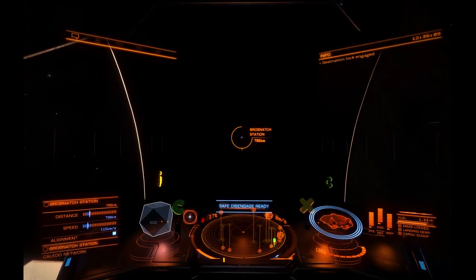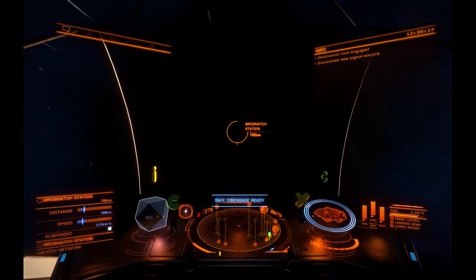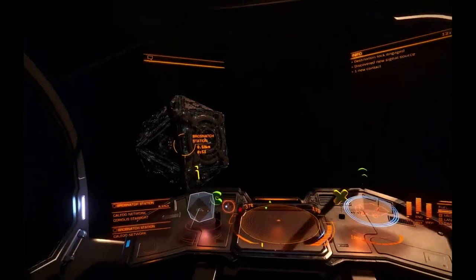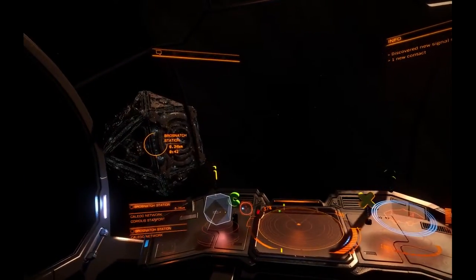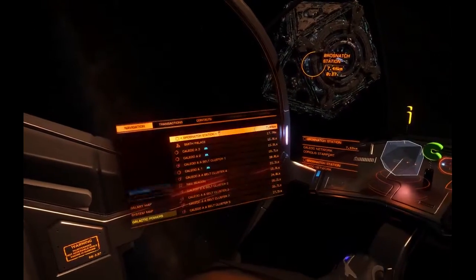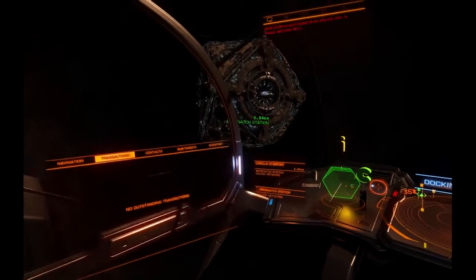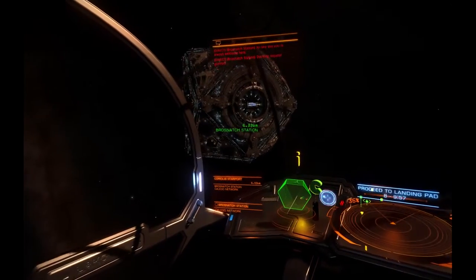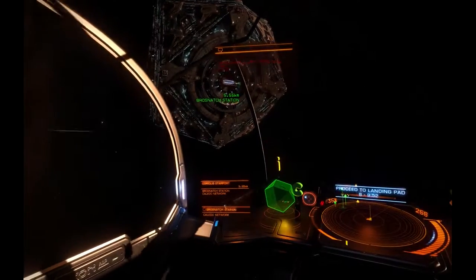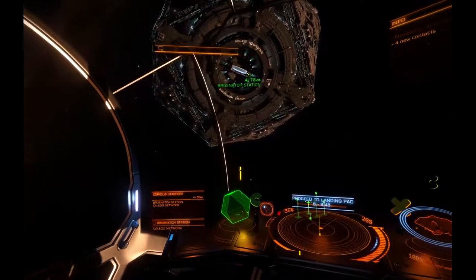Disengage. Request docking. Greetings, Commander. Seeking permissions. Access permission. Please land on designated pad number 08. Balance power. Resetting.